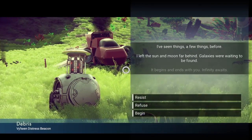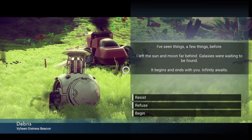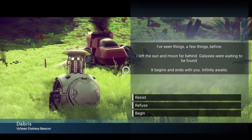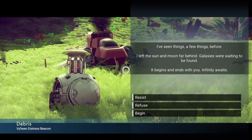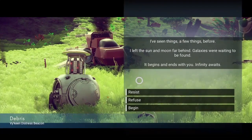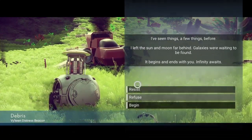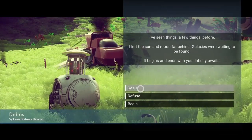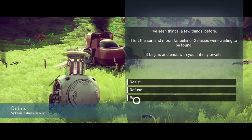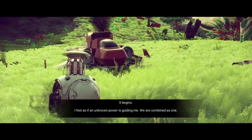The beacon reads: 'I've seen things — a few things — before I left the sun and moon far behind. Galaxies were waiting to be found. It begins and ends with you. Affinity awaits.' Very different lore for new players who've never played this build. We're going to choose 'Begin'. It begins — I feel as if an unknown power was guiding me.